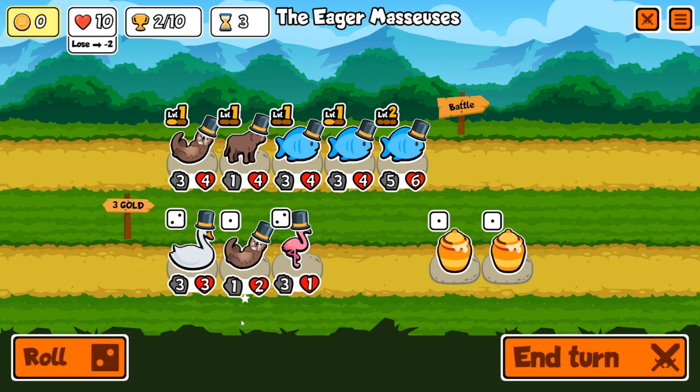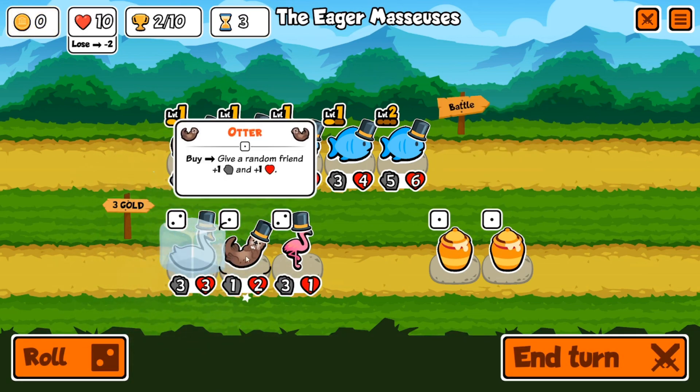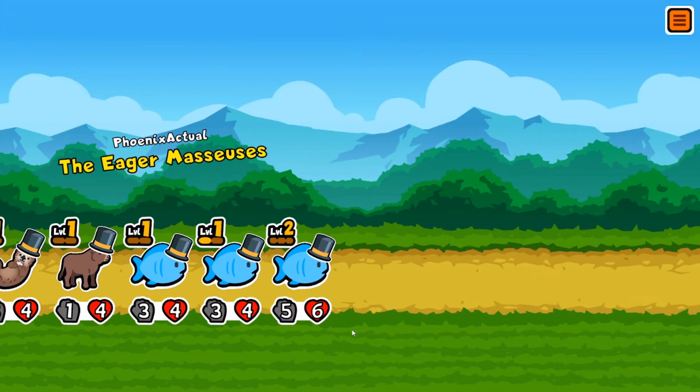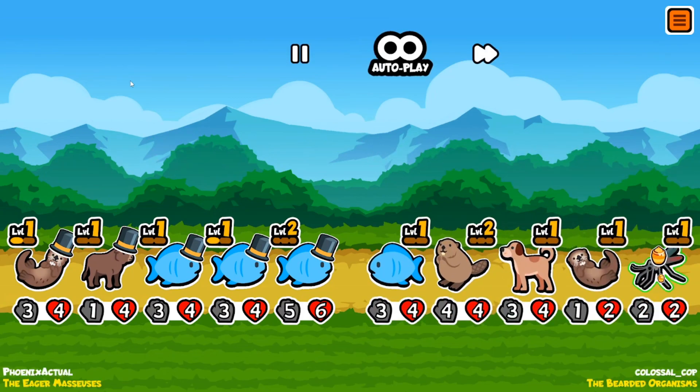Midway through the turn that'll help out a bit. I'm gonna roll — I want to get the swan but I don't want to put him in yet, so I'm gonna freeze him. Another otter, I'll freeze the otter too. I'm feeling pretty decent about this so far.